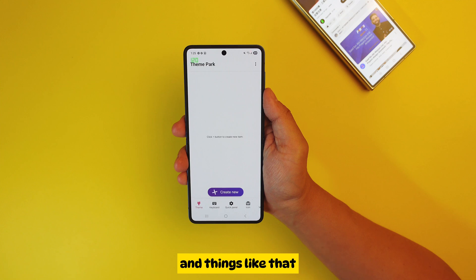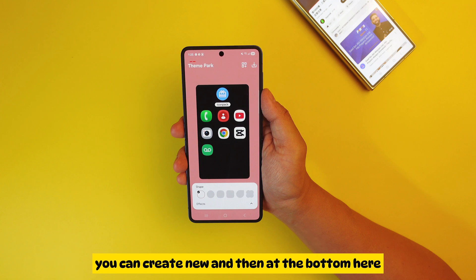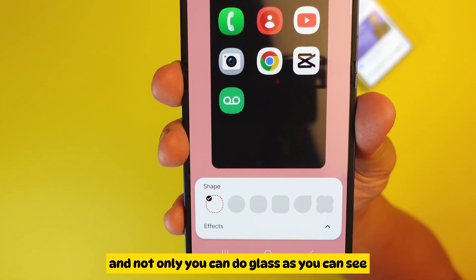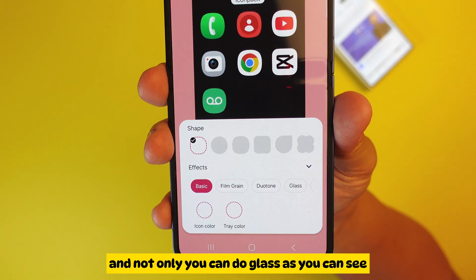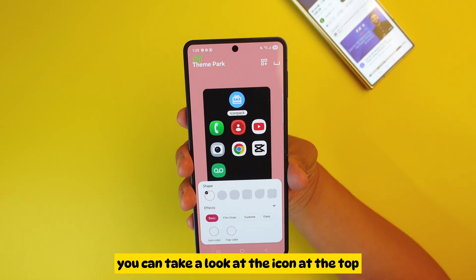In Theme Park, you know how iPhone has those glass animations and things like that? In Theme Park you can actually do the same thing. You press 'Create New,' and at the bottom there's this option called 'Effect.' Not only can you do glass, but you can do a lot of different things.